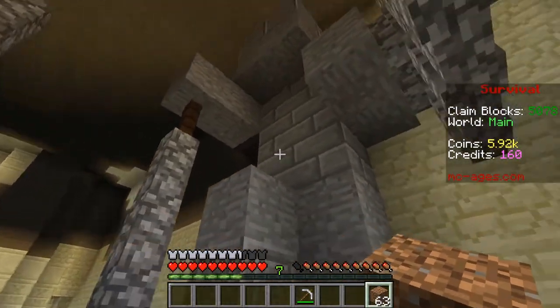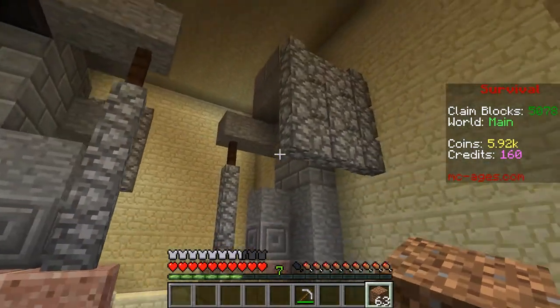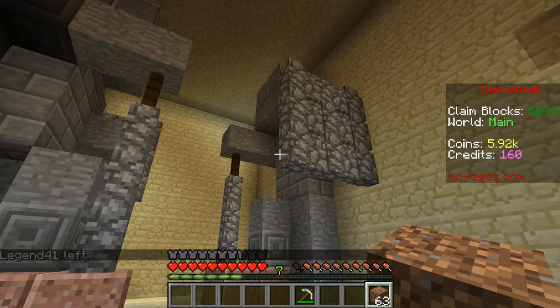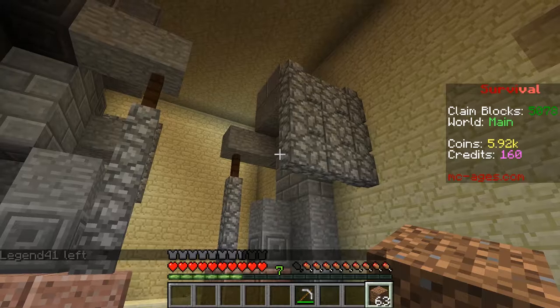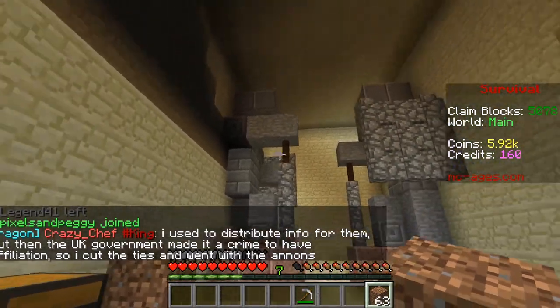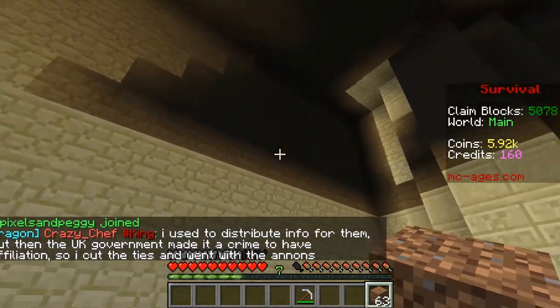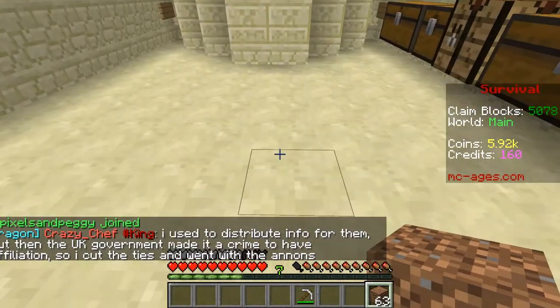Ta-da! There we are - there's your Viking warrior types with a sword and a shield. Standard Minecraft statue designs - they're everywhere, just Google them. I did not come up with this design. There's going to be - I hope - three of them: one there, maybe one at the front. I've got some weird lighting glitches in here, which is kind of weird.